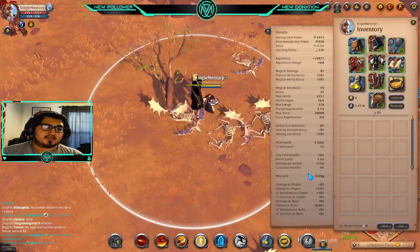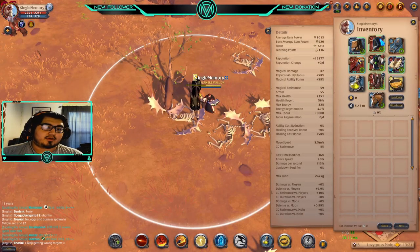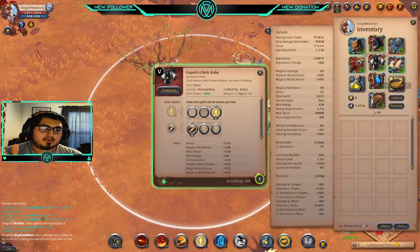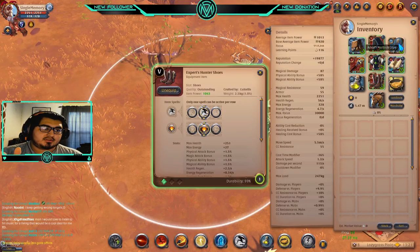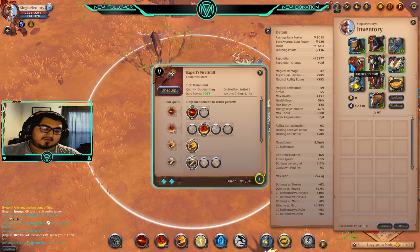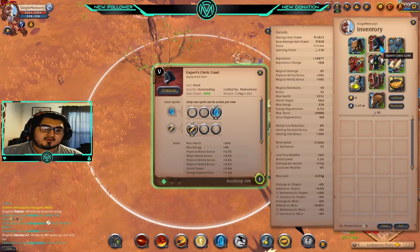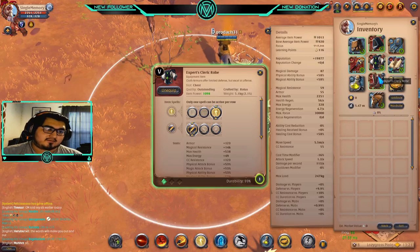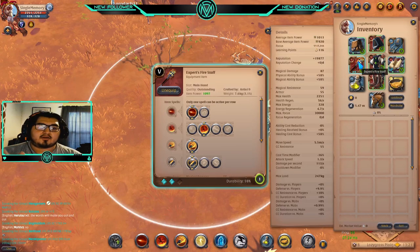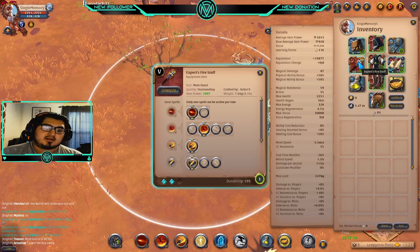Here's the build: we are going to be running the Cleric Cowl, Cleric Robe, Hunter Shoes, Marlock Cape, Tome of Spells, and of course the Fire Staff. For abilities — third ability, first passive, third ability, first passive, second ability, second passive. On the Fire Staff: first ability first slot, second ability second slot, and first passive.